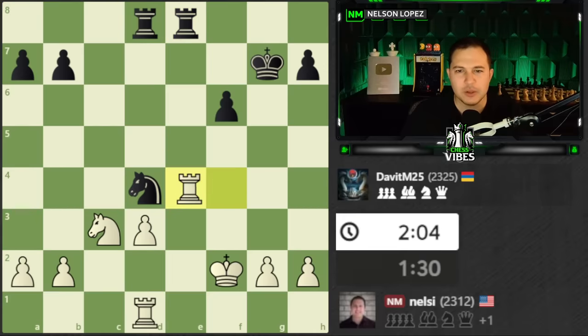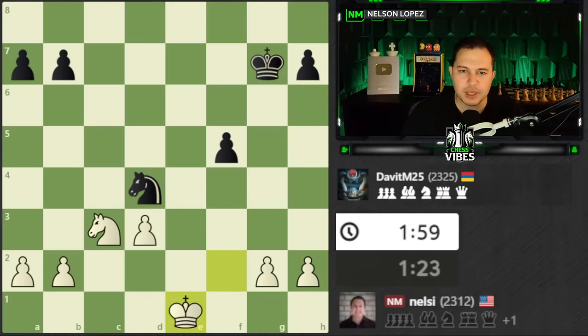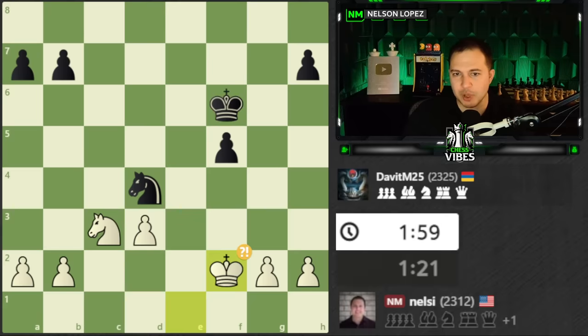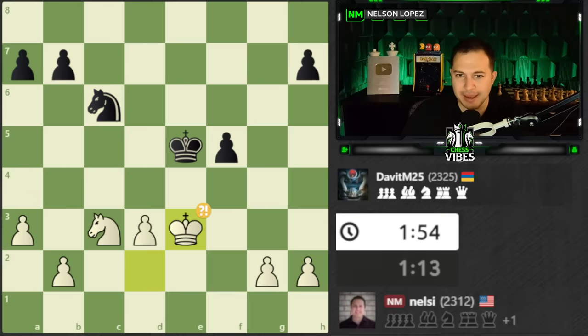He forces the queen trade, and now we're in this endgame where I'm up the extra pawn, which is good — but it's not really as great as it probably could have been. That's why queen h5 wasn't the best plan. We ended up getting a bunch of trades and now we're in this very interesting knight endgame. It's equal — two against two, two against two — except for this one extra pawn. I was basically planning to use that as a decoy at some point and try to hunt some of the other pawns.